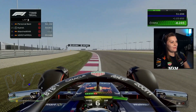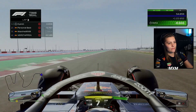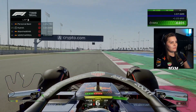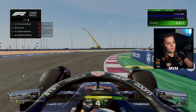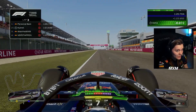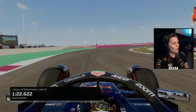We went fast there, but a little bit too much speed. Now pedal to the metal. Pedal to the metal. Open the wing, head down, for the slipstream. Oh — we did it! We got him! 1:22.6!